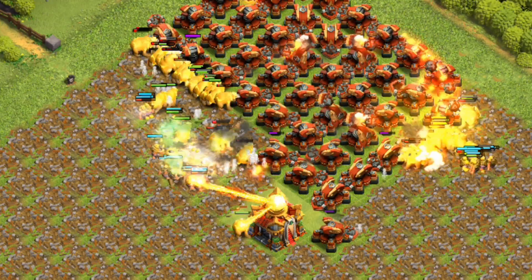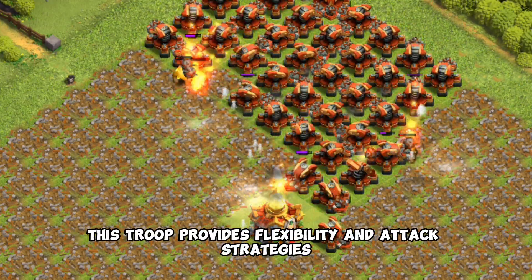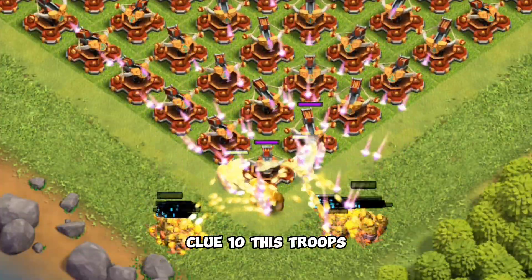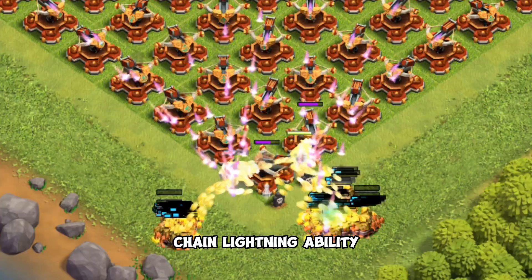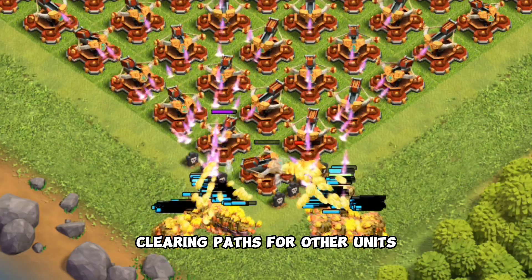Clue 9: with its ability to target both ground and air units, this troop provides flexibility in attack strategies. Clue 10: this troop's chain lightning ability makes it effective against spread-out defenses, clearing paths for other units.